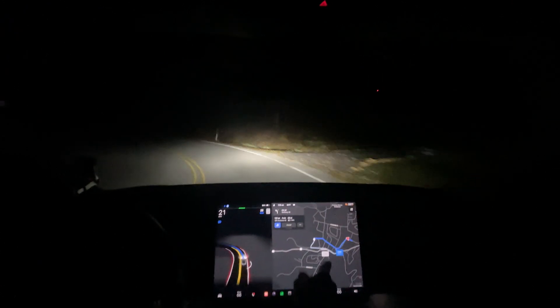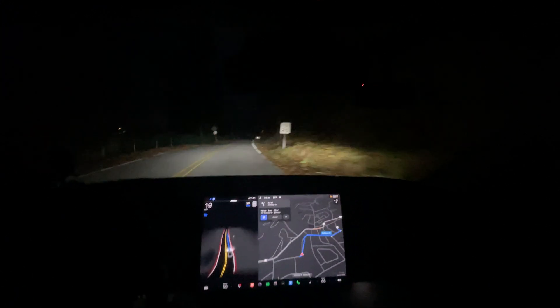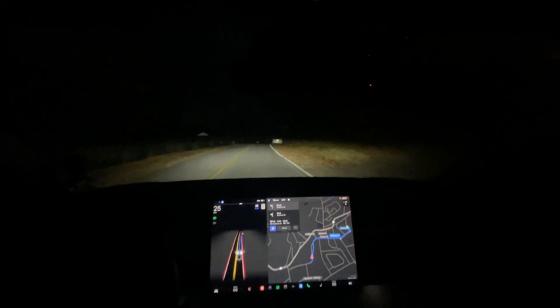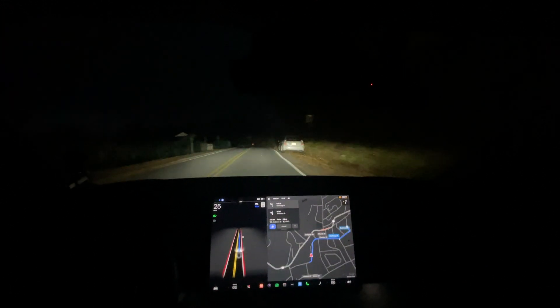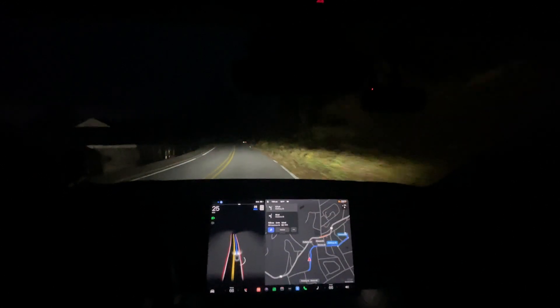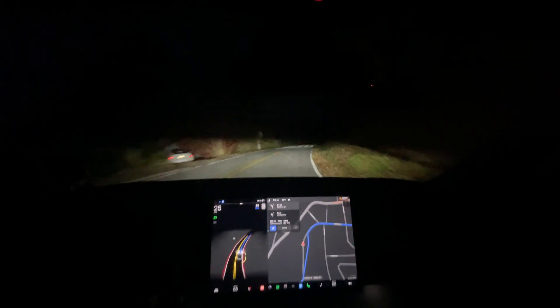It has alternative routes now. I don't think that's strictly a 69.3 feature — that's on the branch we're on, the 30 branch, the newer software update. That's awesome that we have alternative routes now. As you can see, the map data here is still pretty rough.